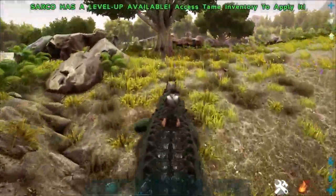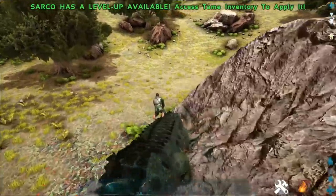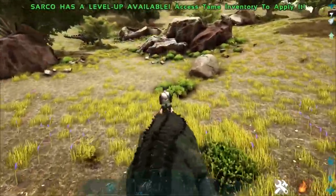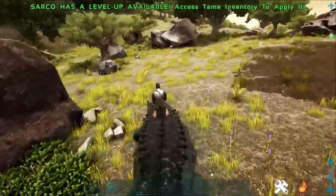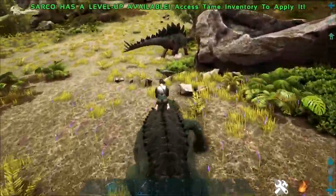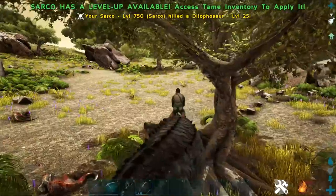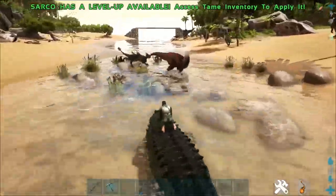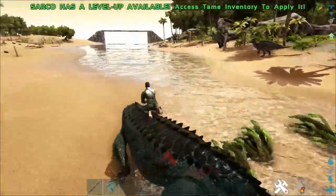We're gonna do a death roll on something. I think Sarkos are going to be pretty awesome compared to what they were before. There's a Dilo — let's go! Yeah, look at that, just spin them around and kill them! That is awesome. Let's head over to the water — this thing has some speed in the water now.